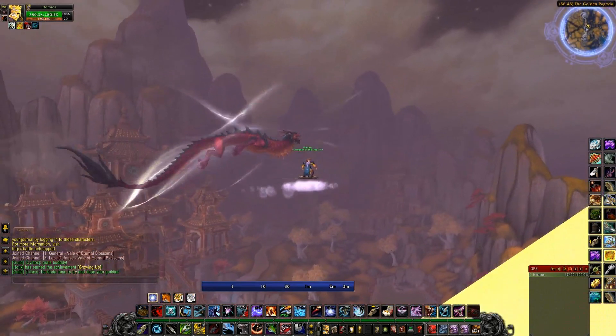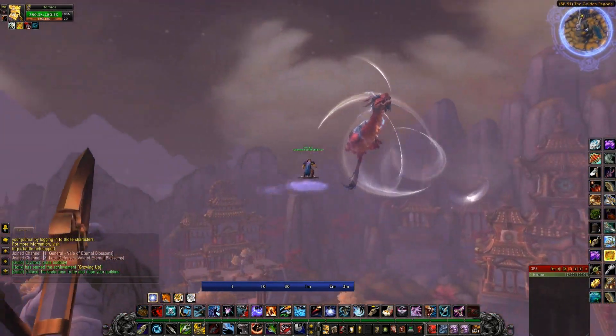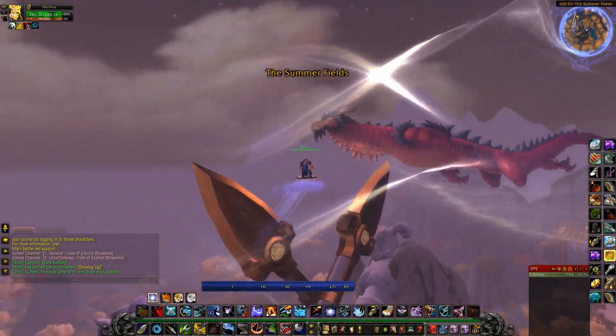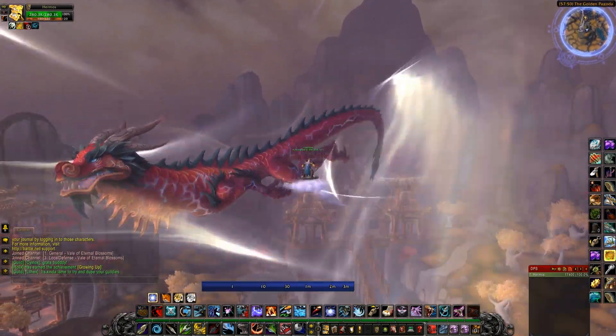There are two options here for finding all the Sky Shards. Option one: level 90 creatures in MoP, killing them all. The best spot where you have the most chance of getting the Sky Shards is in Vale of Eternal Blossoms.